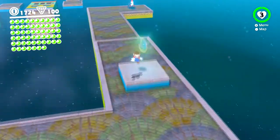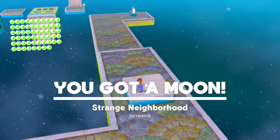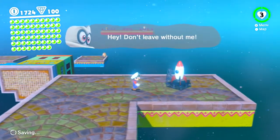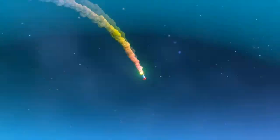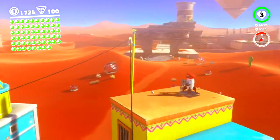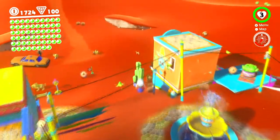Grab this power moon right here — 'strange neighborhood.' 'Hey don't leave without me!' Don't worry, I definitely have not forgotten about you. We make our way back down. I believe our last power moons are done in Tostarena, so we're going to go ahead and get them right now.